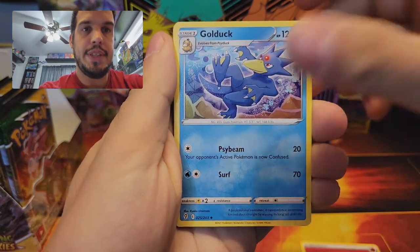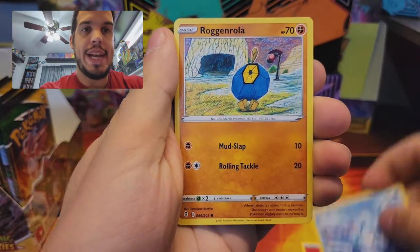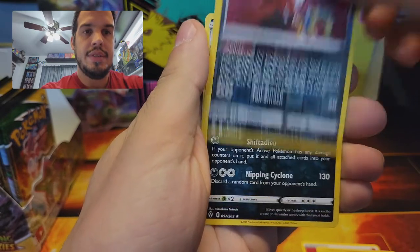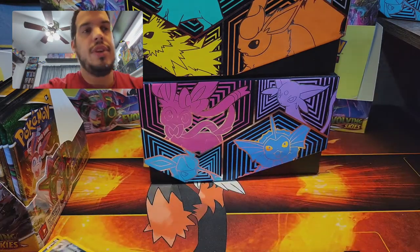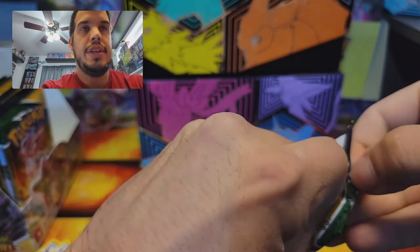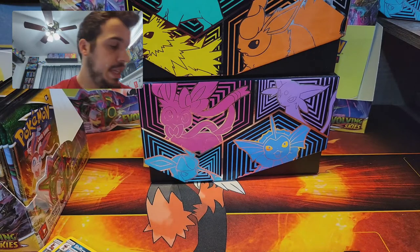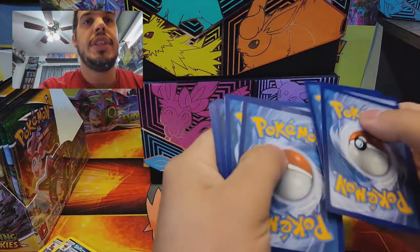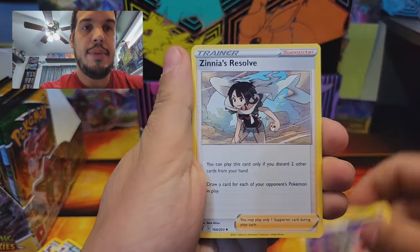This set is basically all the Eeveelutions and dragons — Noivern, Rayquaza, Dragonite, Palkia, Dialga. There are also a few regular cards. Regidrago got announced, and Regidrago and Regileaky are some cards in this set — they have their debut in Pokemon TCG.